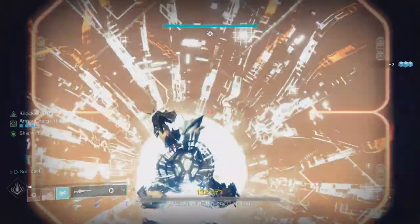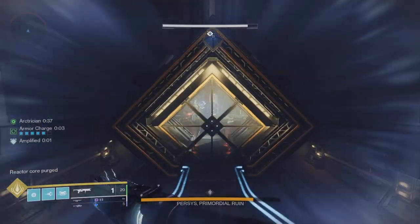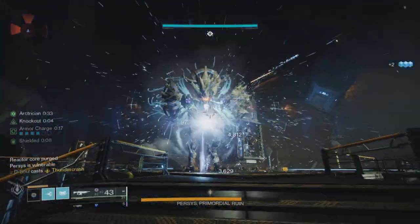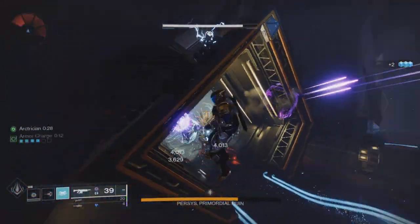For the last encounter it's basically the same thing, but instead of Izanagi's I used Witherhoard with the catalyst. For those who don't know, Witherhoard with the catalyst gives it auto-loading holster, so I literally just shoot, reload, and repeat. Same strategy — running around punching things to get my health back, and for damage I swap my chest piece, do the damage, then swap back.